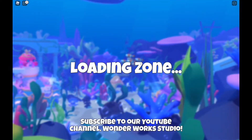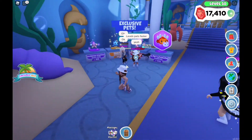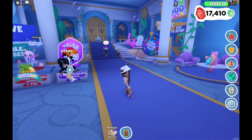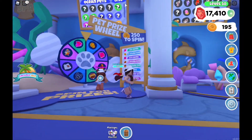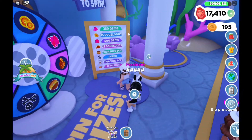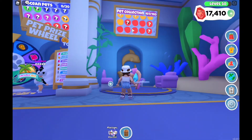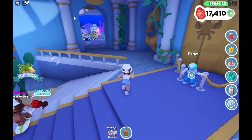By the way, VIP servers are now free. This pet shop looks so cool! Here you can see the shark, the rainbow starfish, and the princess jellyfish, plus the pet prize wheel and 20 new pets to collect. To spin the wheel to get all of these awesome prizes, it takes 250 paw badges.